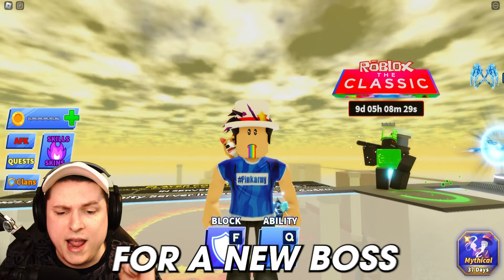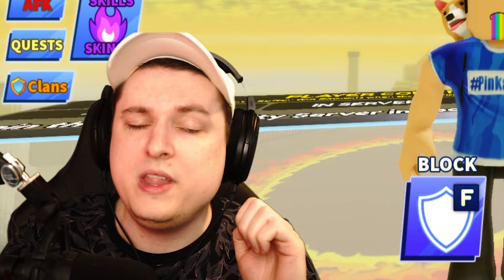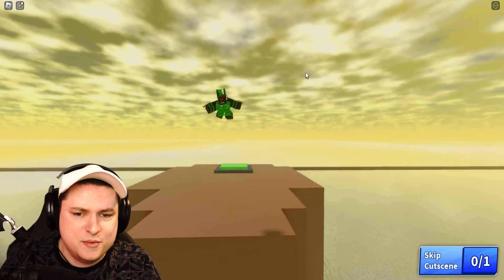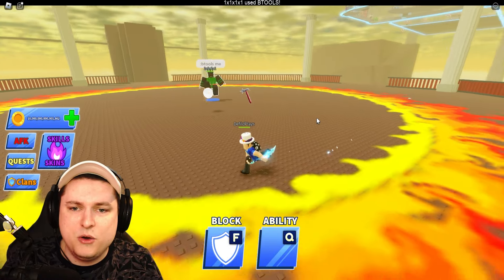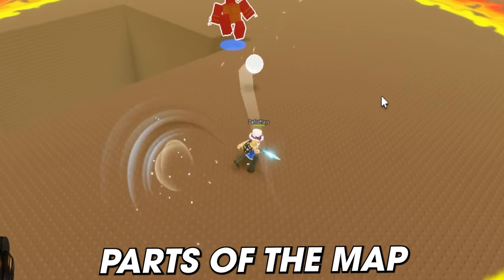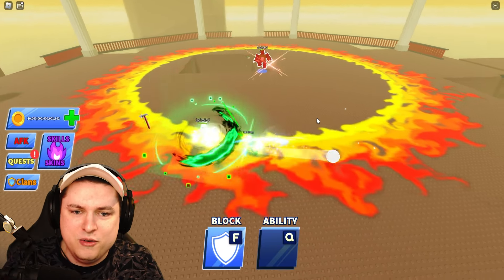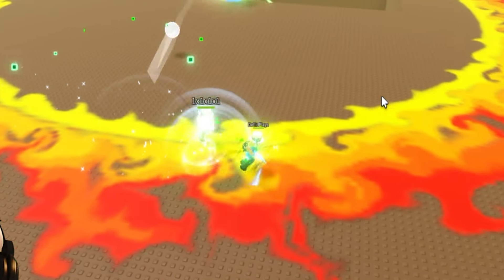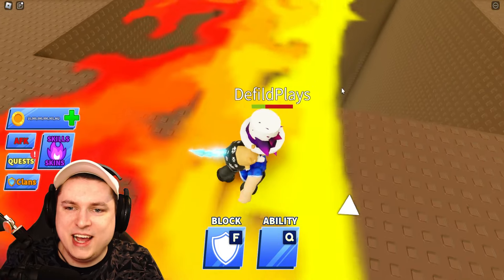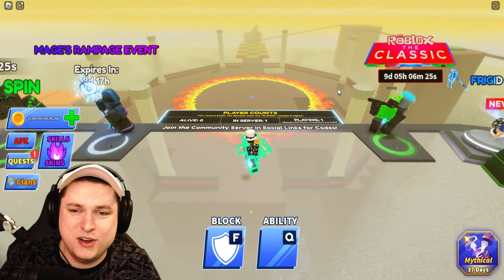Every five rounds, players can vote for the boss fight game mode where you have to defeat the new Roblox Classic boss. Taking him down nets players a hacker ticket. The boss uses hacker tools like B-Tools, literally deleting parts of the map. You can use your clone ability to help fight him — the boss will actually fight your clone. Be careful: if you fall down, you're instantly defeated and out of the game.